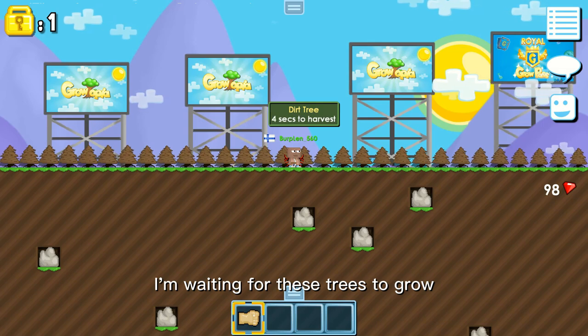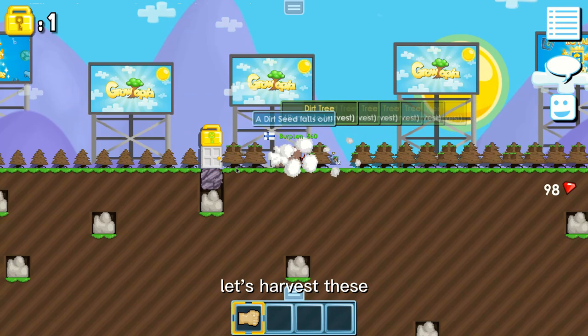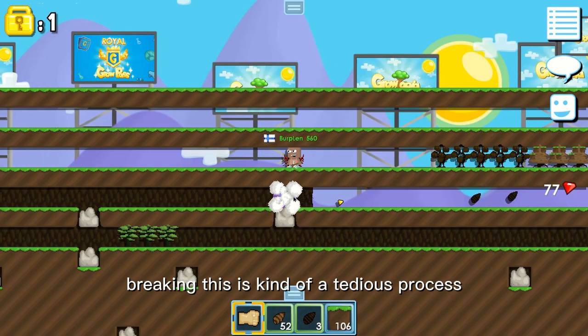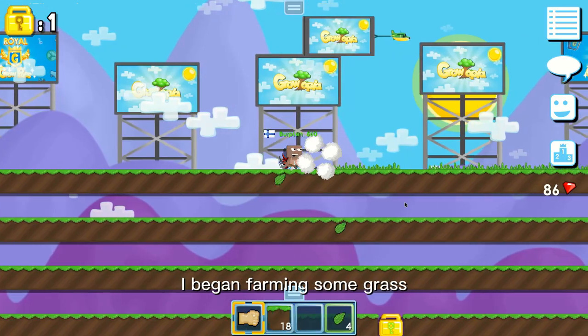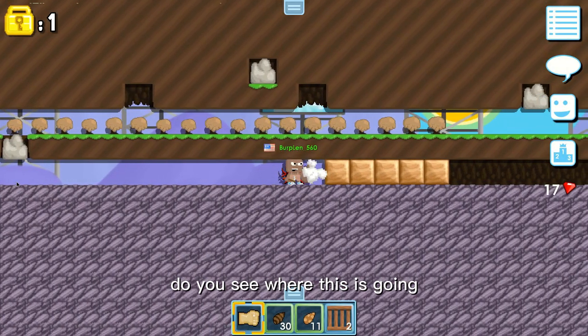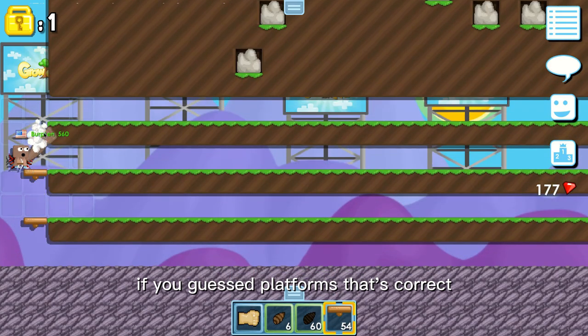I'm waiting for these trees to grow. It looks like some are done already, let's harvest this. I began building a dirt farm here that I can sell later. Breaking these is kind of a tedious process but it will be worth it. I began farming some grass and wood — if you guessed platforms, that's correct, let's place these.